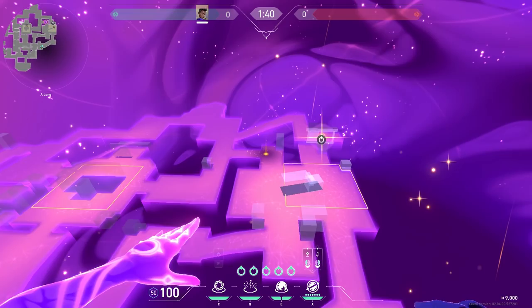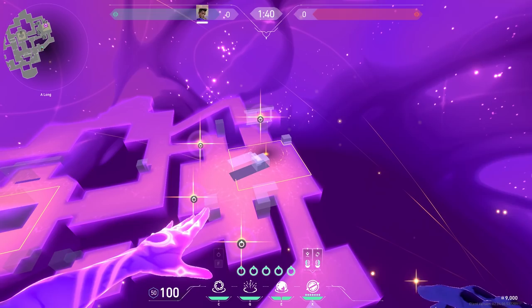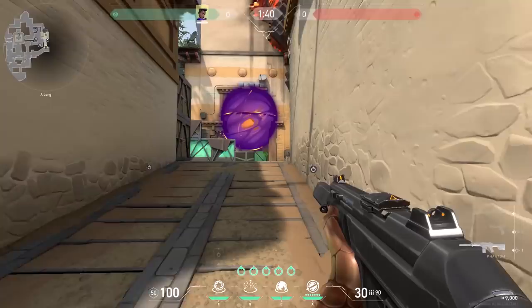If you don't have your ult on A Haven, use one star in heaven, one star at CT, one star at cubby, one star on the right of short, and one star on side. The heaven star is essential — you need to smoke that. Then enter the site, smoke heaven, and use your black hole behind the box. Use your stun either on the left or on cubby and enter the site. The site is yours.